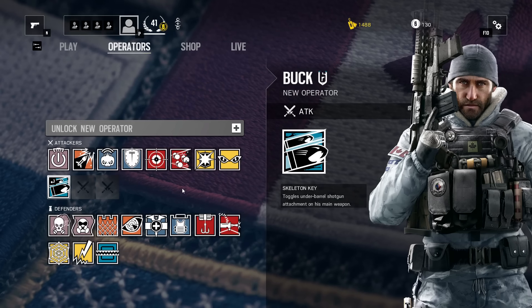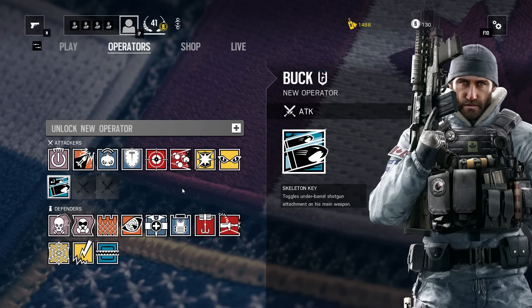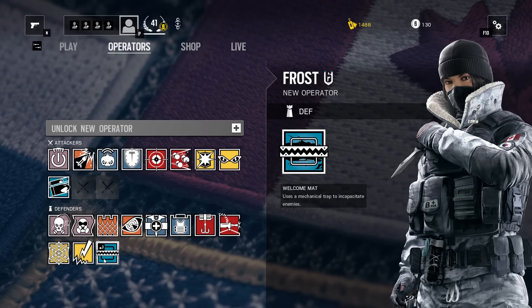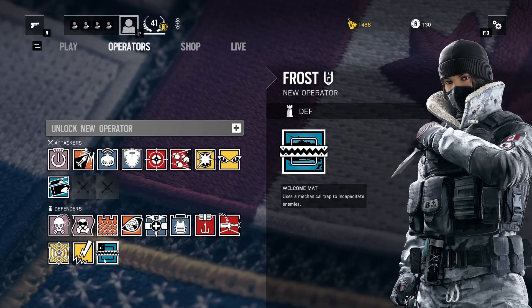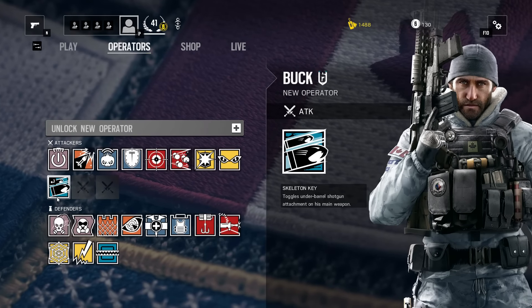The first one up is Buck, whose special ability is a Skeleton Key, which is just a Master Key shotgun attachment for a weapon. And then we have Frost, who is the female member of the unit, and she actually has a bear trap mechanism, which is really awesome. We're going to take a look at the weapons first for Buck and talk a little bit about him.